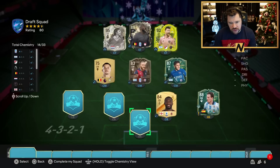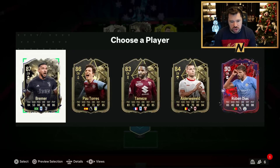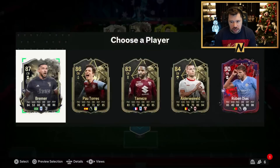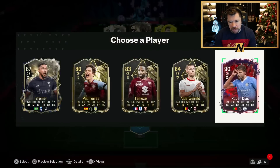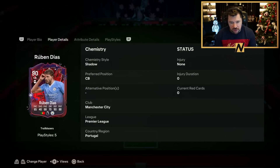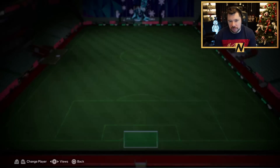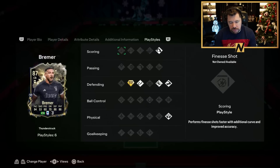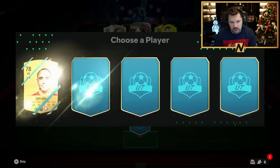For center back number one, we'll go with Mori for the Serie A links, the fact he's English and the fact that he's a beast. For center back number two, we could go with Bremer on a Shadow with Block Plus — really nice — or Ruben Dias, a Premier League center back with Anticipate Plus on a Shadow. Dias has four star weak foot with sprint speed up to 80 but would be slow, whereas Bremer would be rapid. Bremer has four defensive playstyles, Aerial and Power Header. We're going to take Bremer.